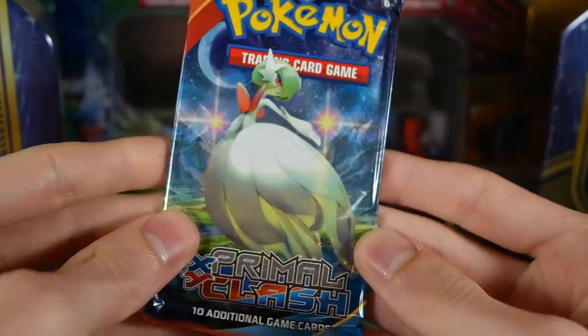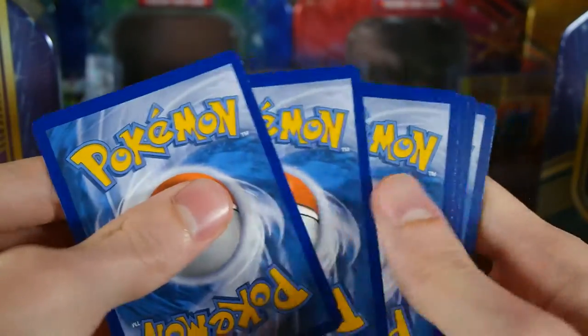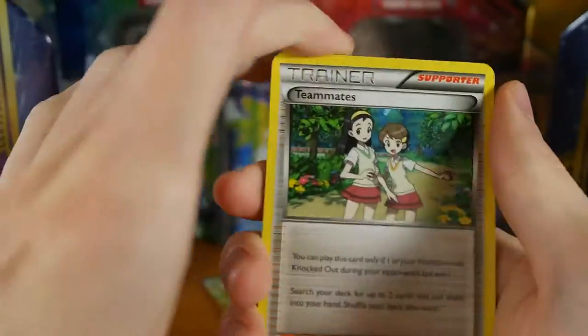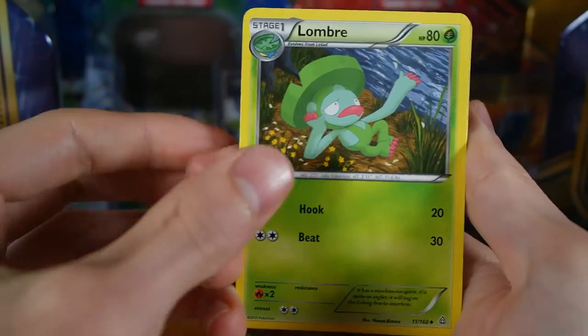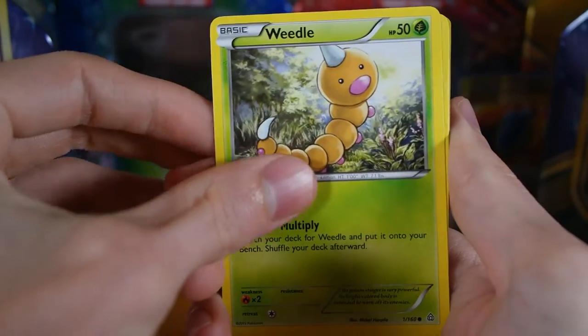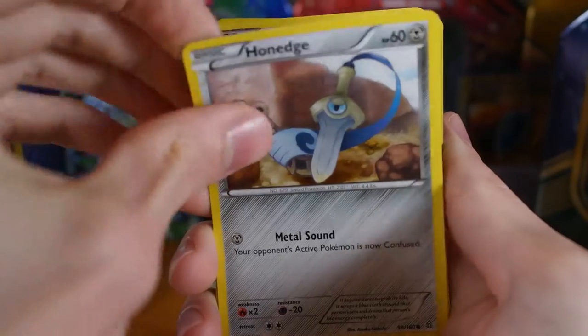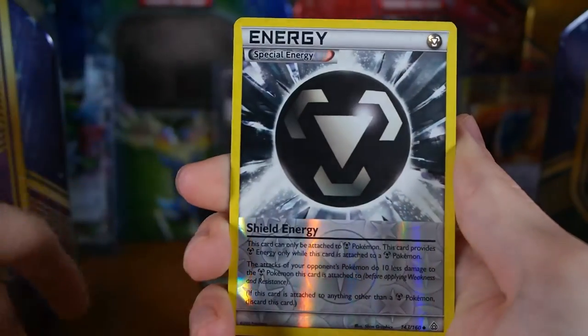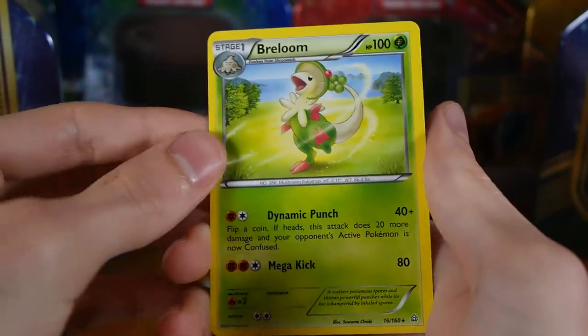Primal Clash — I don't have any good cards from this. I did not collect this set. I only opened like one or two packs ever, so anything I get out of this is just going to be extra, and I'll probably end up selling it if I don't need it for a deck. We have Teammates, Lombre, Combusken, Tynamo, Weedle, Barboach, Honedge, Electrike, a Shield Energy — that's really cool. Our rare is a Breloom, regular rare.